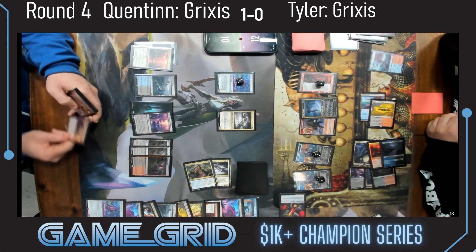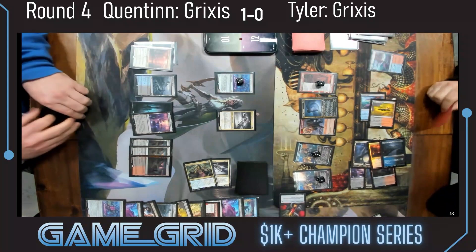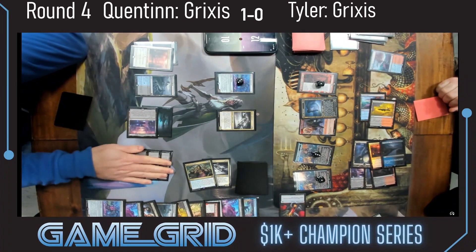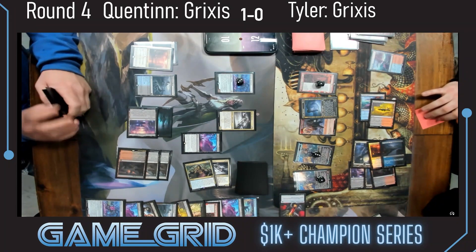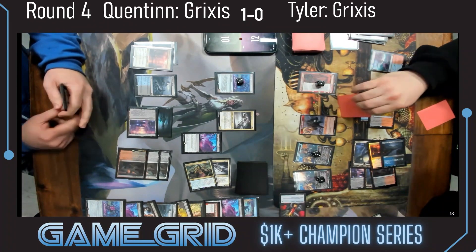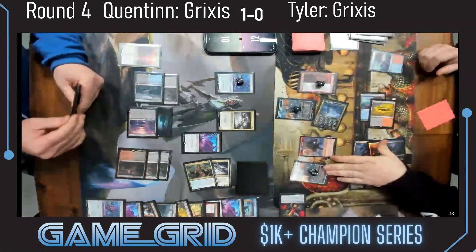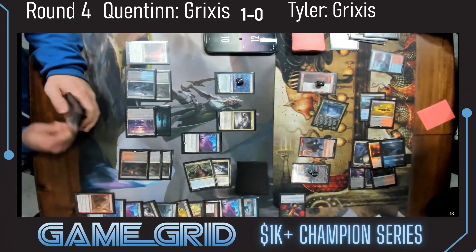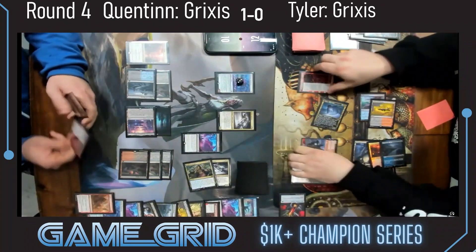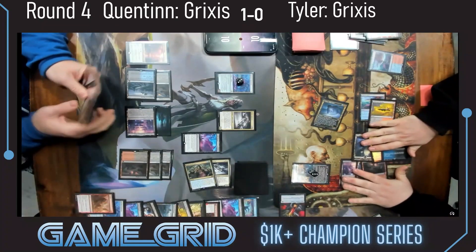Corpse Appraisers have kind of taken away that second mode, so having the enchantment mode but not as powerful. Once again stopping the Fable activations from Tyler — denying that card filtering is really key. Now Tyler tries to crew the Bankbuster; Quentin responds within a Braids. Tyler leaves the 3/3 in place in case he needs to crew at a later time. Is that another Braids? It is.